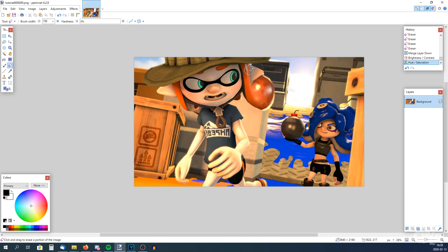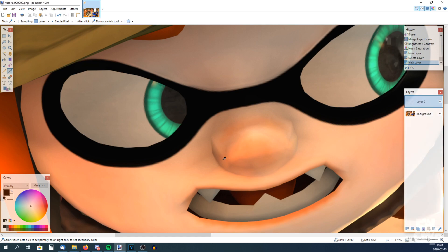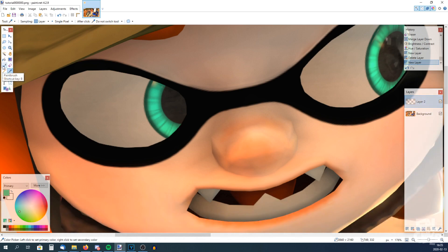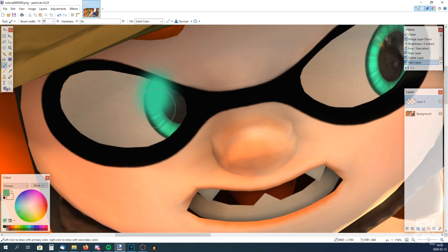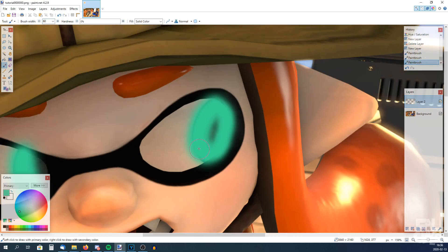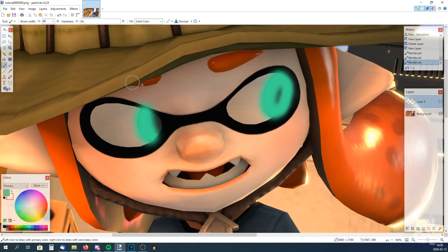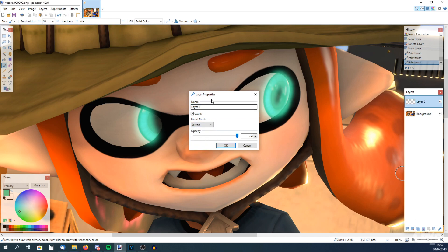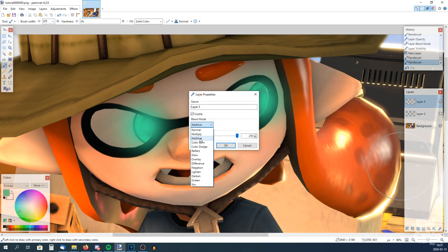And now I'm going to add some glow on the eyes. Add a new layer. Select the color picker — remember to select the background layer first, because it will just select nothing otherwise. Select background, and now you will have the eye color. Go to the second layer, select the brush tool (paintbrush), keep the hardness very low, change the brush width to something that looks good, and just paint over the eye — and the other eye too. You may say that looks terrible — I agree. Now go to Properties on the second layer and change the blend mode to Screen or Additive, and bring down the opacity a bit. That looks pretty good. Of course, if you're not happy with it, you can always experiment more.